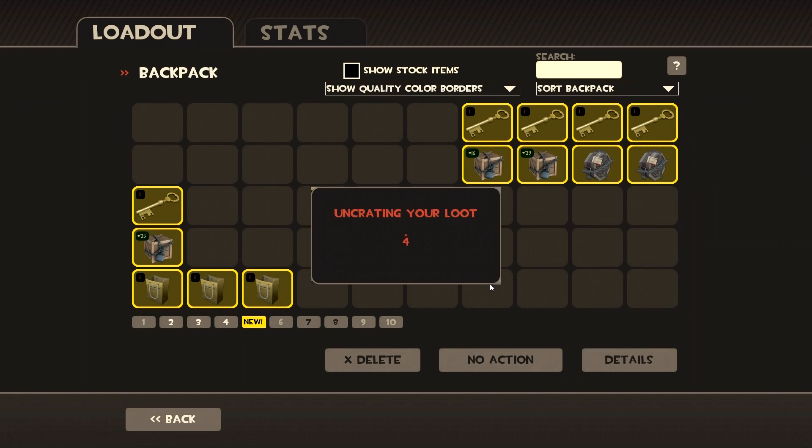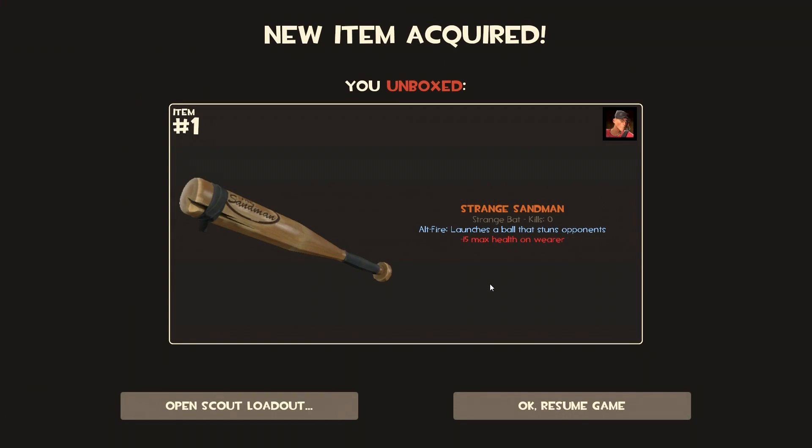We haven't really got great items — we got a couple decent ones like the Sticky Bomb Launcher and the Back Burner. We got the strange Sandman. I don't have one — I have a vintage Sandman so I'll keep the strange. Alternative fire launches a ball that stuns opponents, which is cool. If you use it, you'd pair it with the Flying Guillotine: stun them, throw the guillotine, and it creates a double hit.